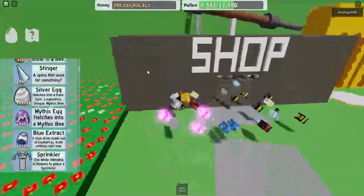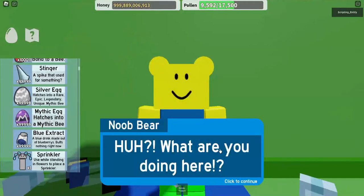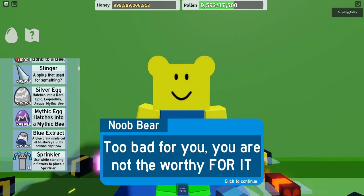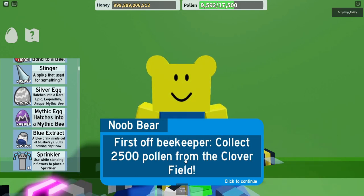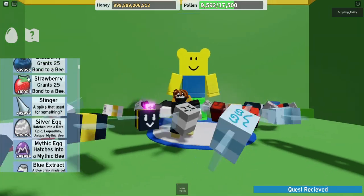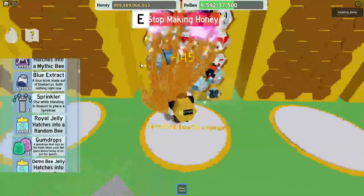There's a cannon up there. Is there something I can climb? There's something behind here — what? 'You're not allowed to be here. You're one of my noob eggs. You're not worthy for it — show me what you're worth. Complete my quest: 20 quests first off. Collect 2500 pollen from the clover field.' Wow, this game has good stuff! There's also a Rhino Beetle!